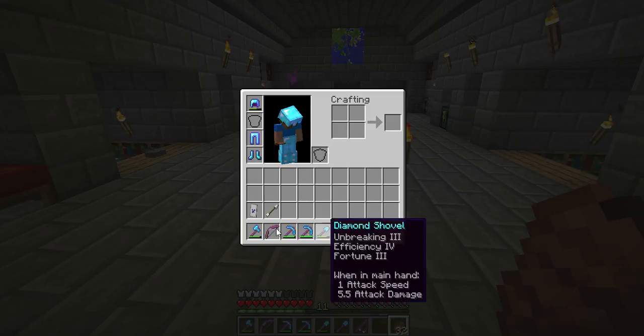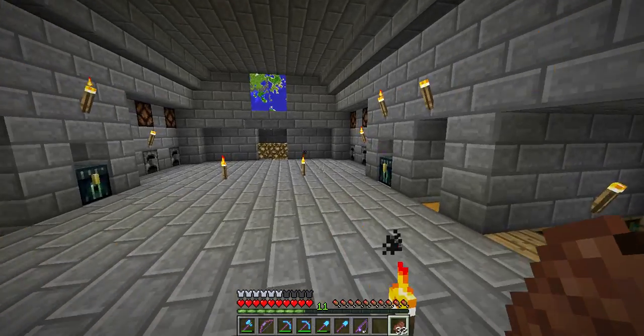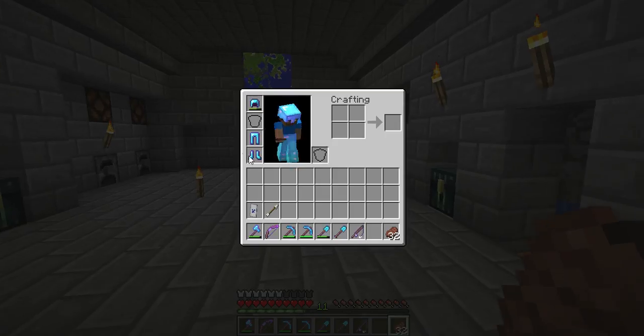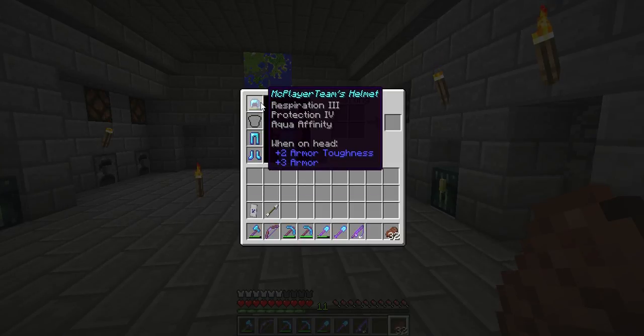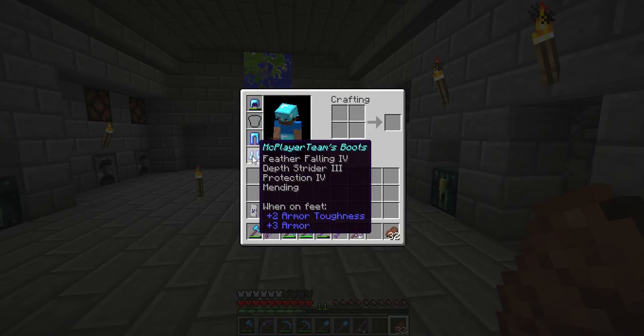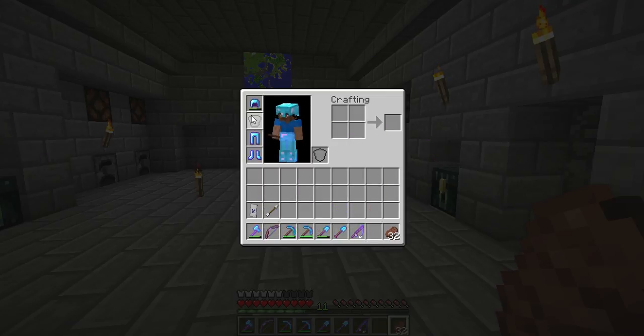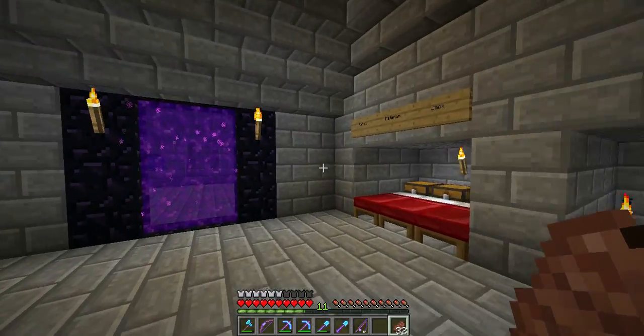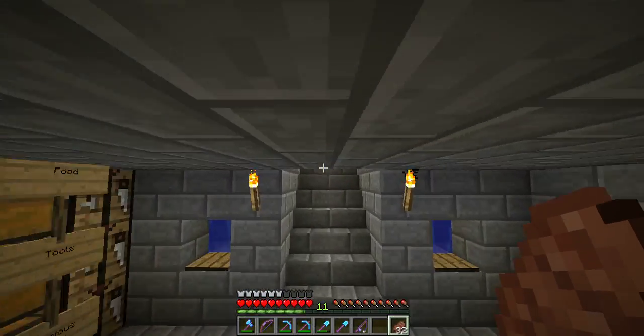I think this is perfect for now. And of course I've got myself a white shield with a creeper face on it, which is quite great. I've got myself a Restoration helmet, an Infinity bow with Protection IV, and leggings with Protection IV and Mending, Feather Falling, and Depth Strider. I'll enchant all of them with Thorns if I get a Thorns book.